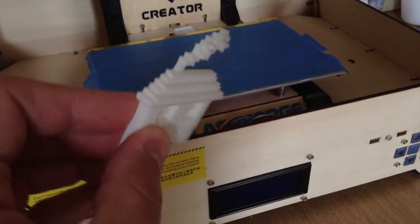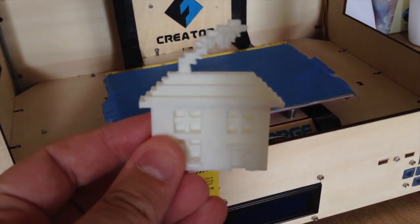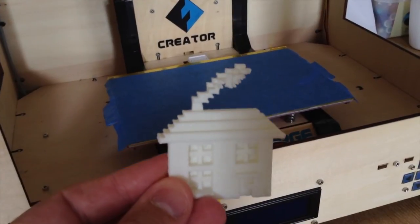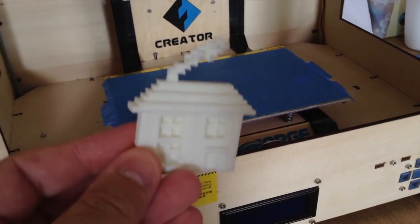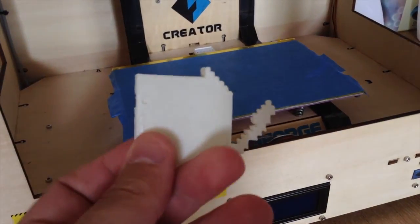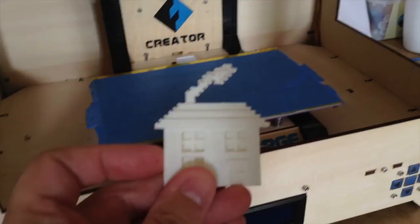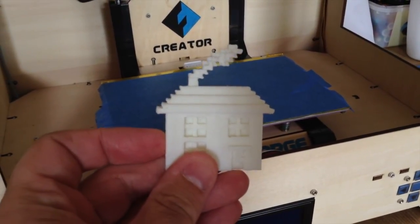We printed it out in the studio on our little 3D printer just here. Let's have a closer look — this is what it looks like. That's our 3D printer in the background and this is the little house that we made in Printcraft. There you go, that's what it looks like. We'll also be sending some stuff to Shapeways to get a high quality full-color sandstone print as well, which is really good.